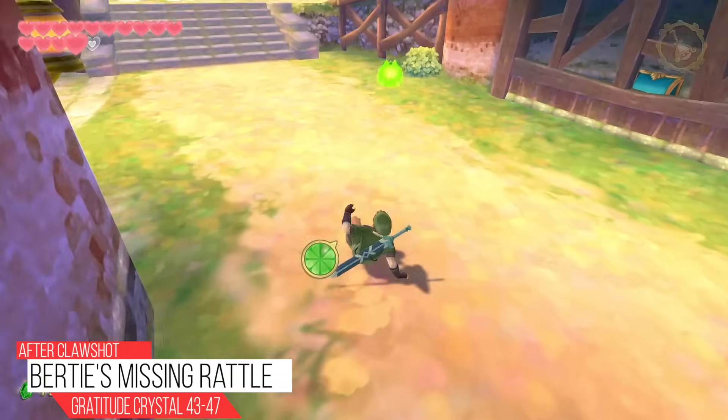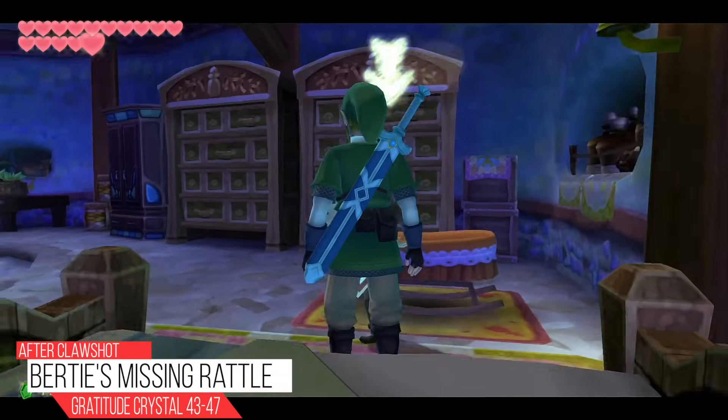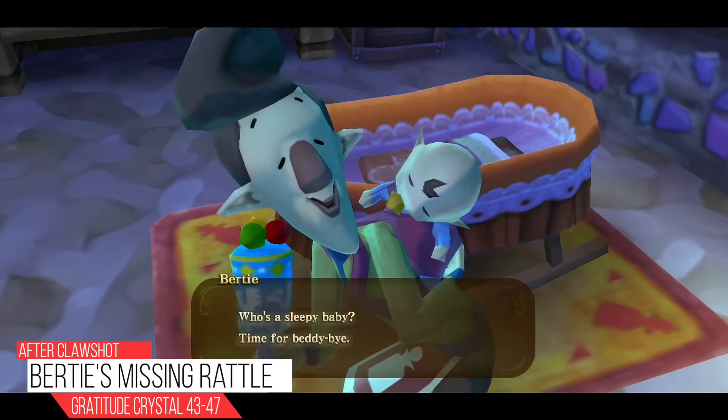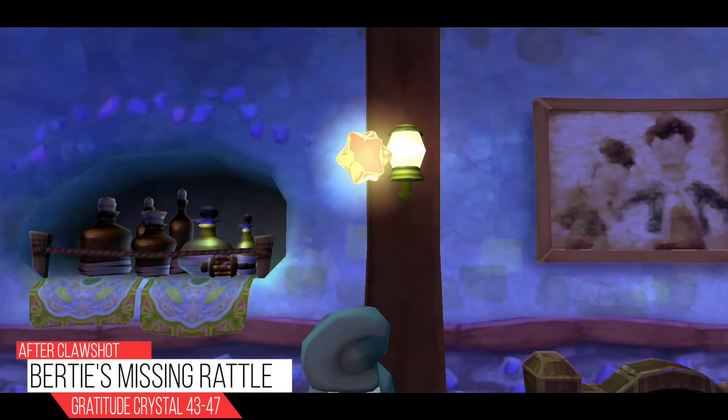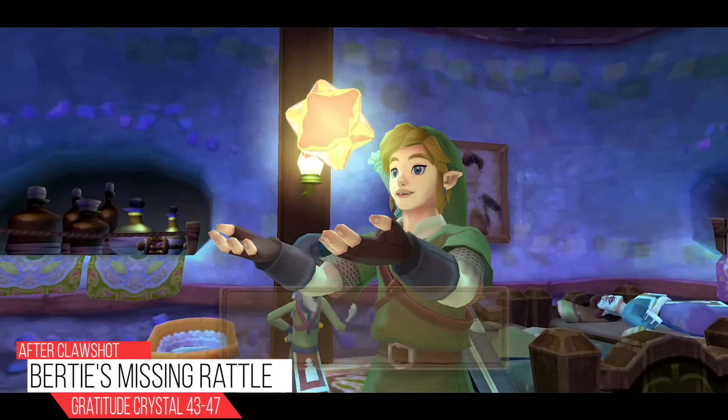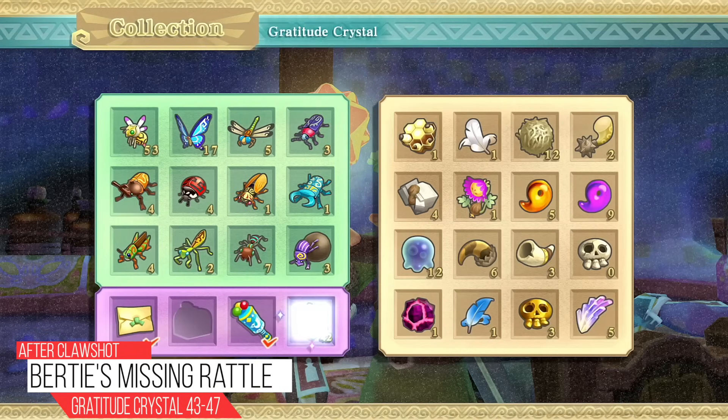Make your way back to the potion shop owner's house, sleep in his bed, and wait for him to get there. Show him what you found — the baby's rattle — and it's sleepy baby time. Being on this island, they don't have mass production so they can't just buy another rattle. We get five Gratitude Crystals.